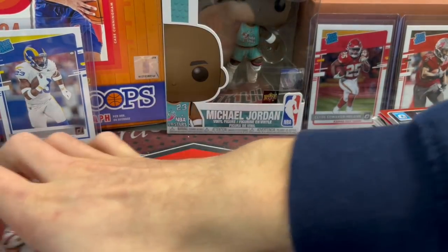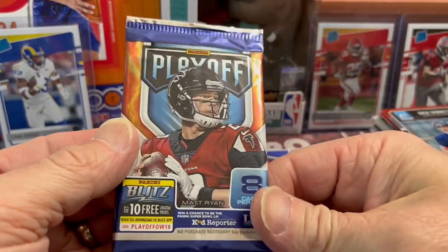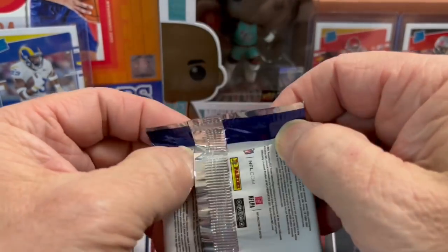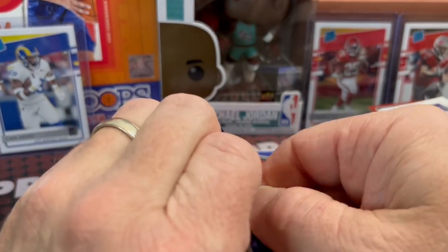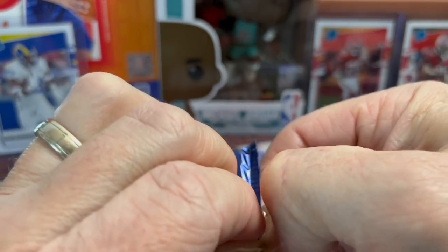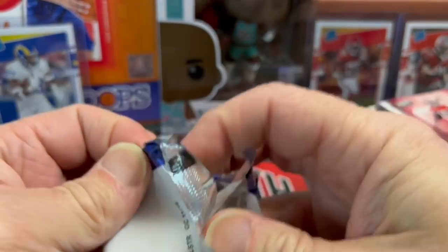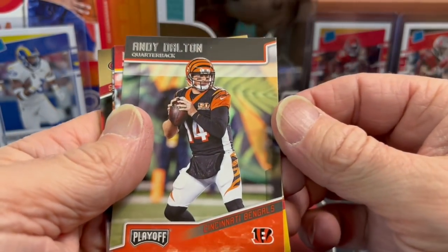2018 Playoff pack — looking for a Josh Allen, and Lamar Jackson is in this set too. The Ravens just got toasted by injuries this year. Lamar still had a pretty good season but they got smoked injury-wise two years running now.